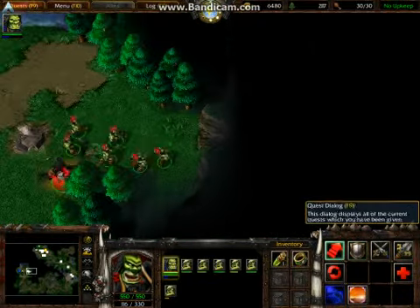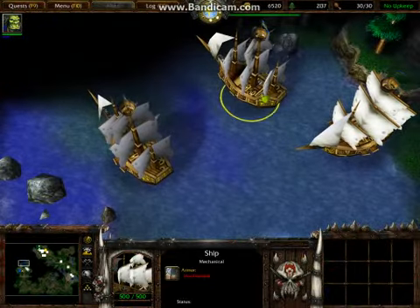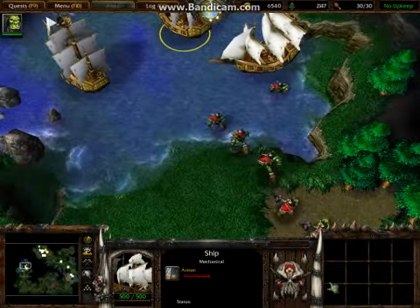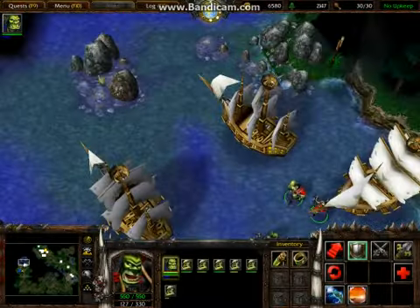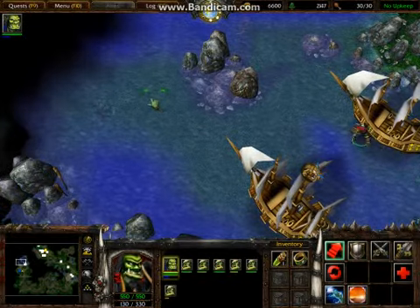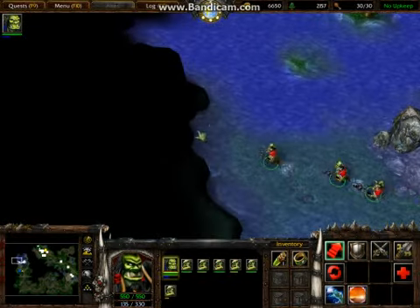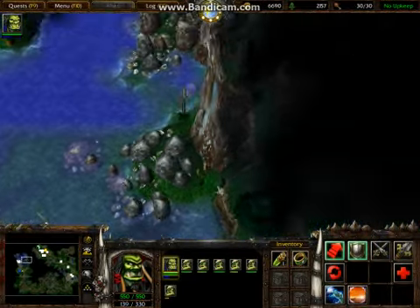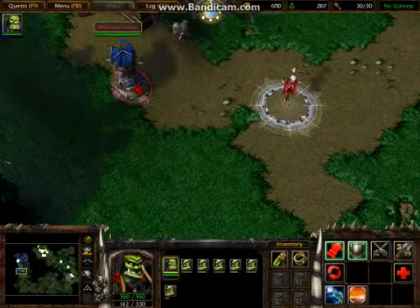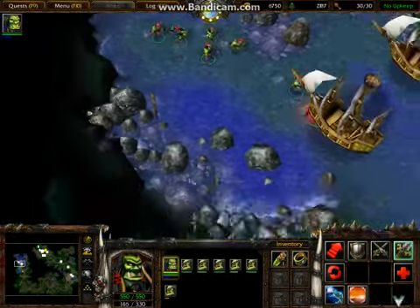I've never actually looked in this area for secrets before. So there are invincible ships in the harbor. Is there anything over here? Literally there is nothing over here. For Doomhammer! I've never actually gone out into the water before — all the times I've played this.